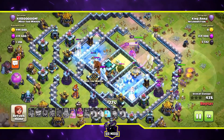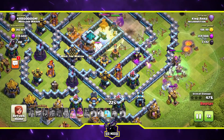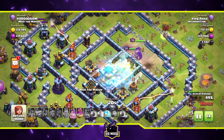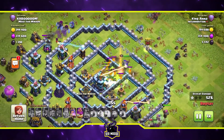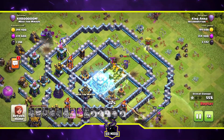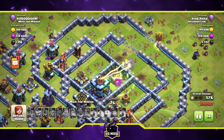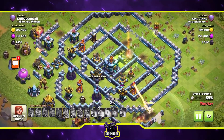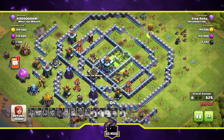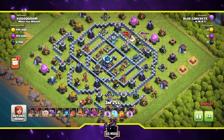Are they going to go towards the town hall though? The wall wrecker has unfortunately been destroyed. There's a jump spell trying to entice the troops over to the town hall, but here come the ice golem and Larry the lava hound — my clan castle troops. The poison spell was put down a little bit too early, and the lava pups are all over the heroes. The queen gets infernoed and her time on the battlefield has come to an end.